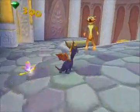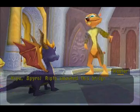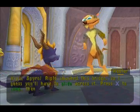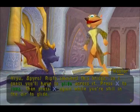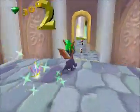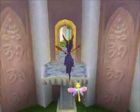And here's Hunter. Hiya Spyro, Ripto smashed this bridge so I guess you'll have to glide across it. Press X to jump, then press X again while you're still in the air to glide. Pretty simple concept - glide.